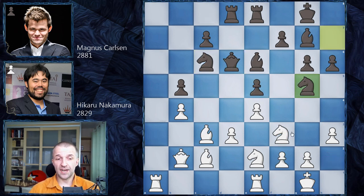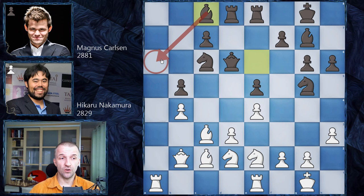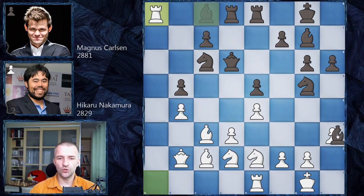Hikaru plays knight d2 - he can play f4, knight goes back to f3, not only attacking the pawn on e5 but also supporting d4. A break with d4 might be more possible. We have bishop c8 defending a6 and making space for the knight, then rook a8. Here is quite an interesting moment - Magnus could sacrifice on h3. The rook is under attack so rook d8, then queen d8, and after g-takes-h3 we get knight h3 with check, queen h4 - a very nice idea!